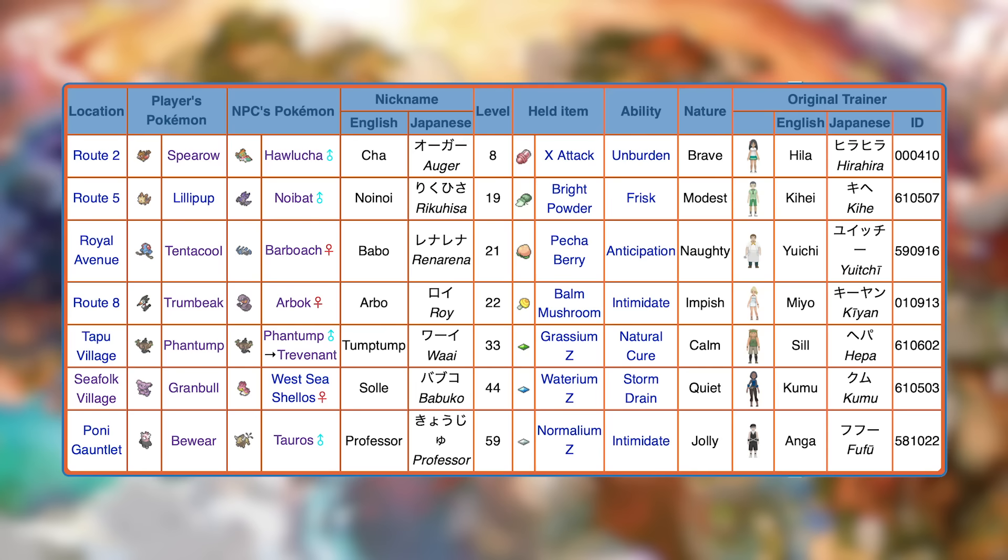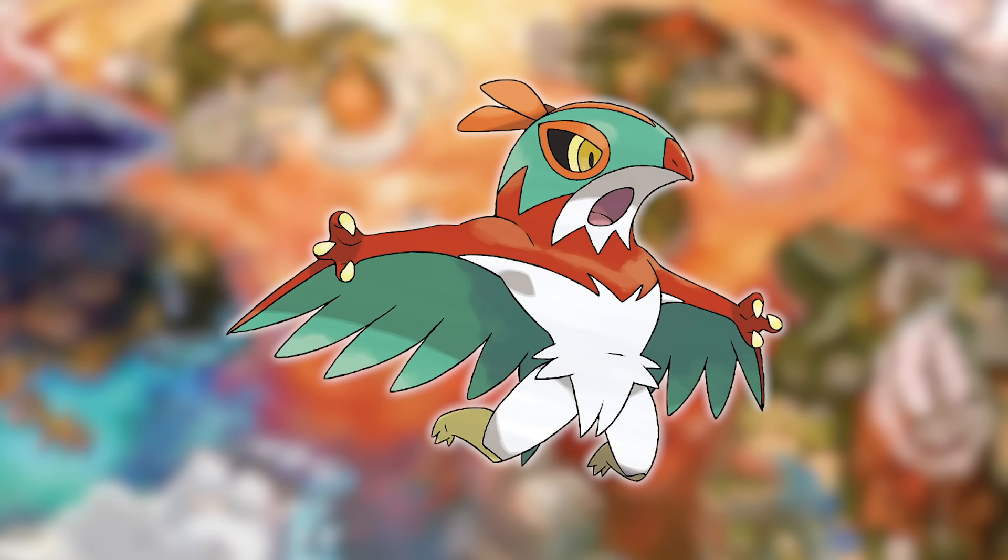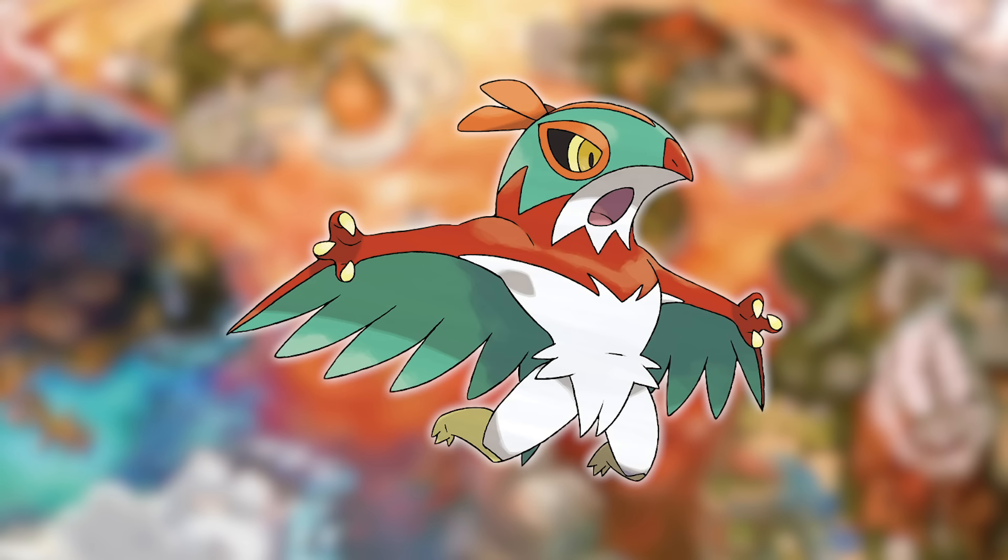Ultra Sun and Ultra Moon changes the list up though. These are all the in-game trades in the Ultra games, and the choice is simple for me: Cha the Hawlucha. Hawlucha is incredible in Ultra Sun and Ultra Moon. It's got a great base stat total that's really nice to have that early, and it has super effective STAB against the vast majority of in-game battles. The fact you can get one of the best Pokemon in the game so early with the boosted experience is incredible.